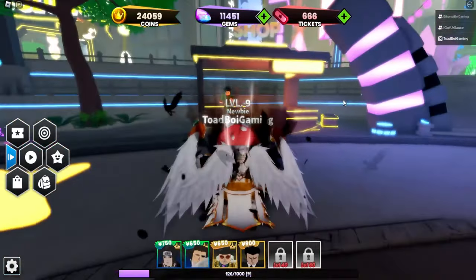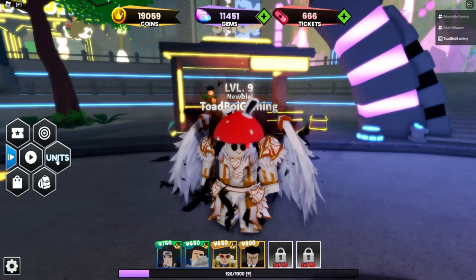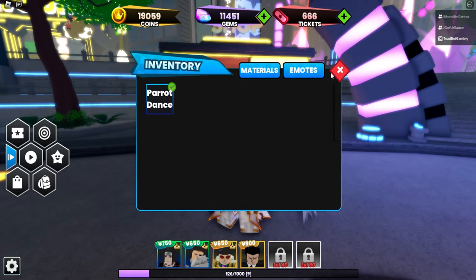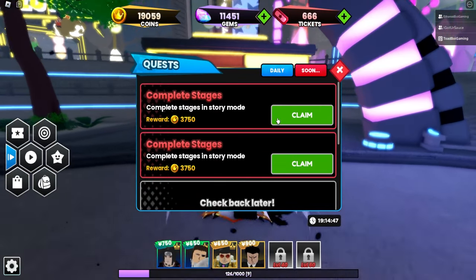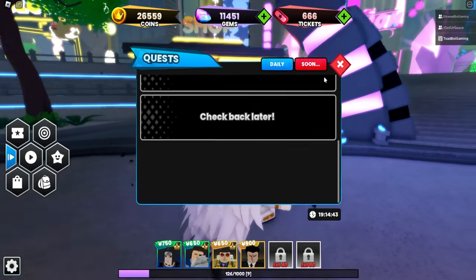That shop right there — I can actually buy the emote, and I really want to get this parrot dance, so I'm gonna get it. Now I got the parrot dance. How do I equip my emote? Parrot dance, there it is. I'm gonna figure out how to do that. Oh, I forgot I can claim my quest too. Nice. Okay, all my daily quests are done.